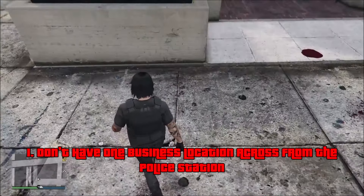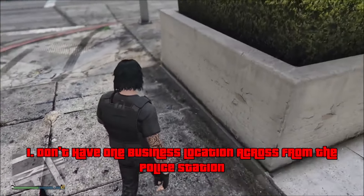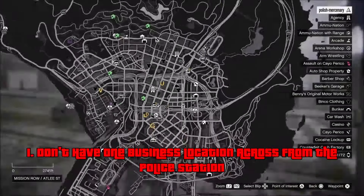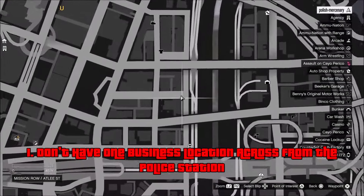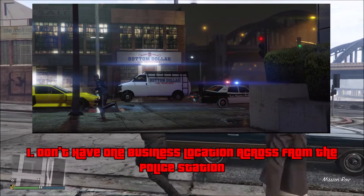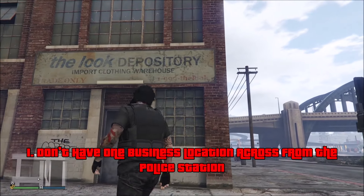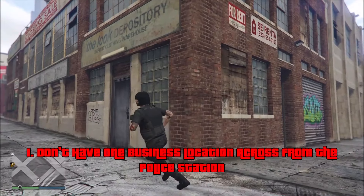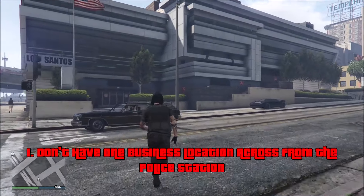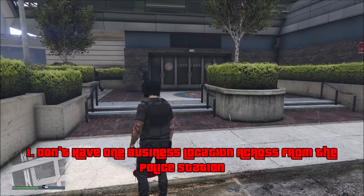Right across from the Mission Row Police Station is actually where the Bottom Dollar Bail Enforcement business location is. There's an old business there — the lock depository — that is going to be replaced. The reason this can be a problem is because think about all the things that can go wrong. If there's only one business location, all the players are going to be there, people are going to get into gunfights, and there are going to be cops right across the street — making it really annoying to access the DLC. And yes, I know you can play invite-only sessions, but a lot of people are going to be in public sessions.